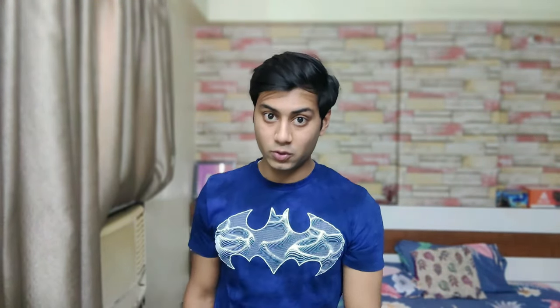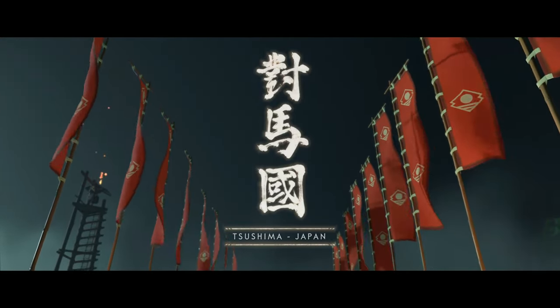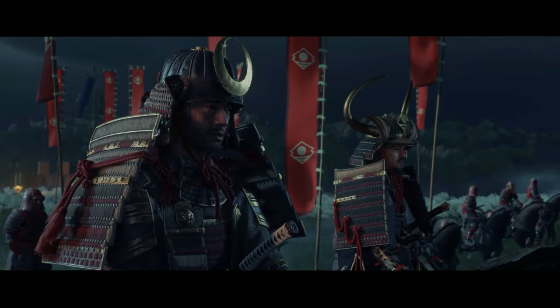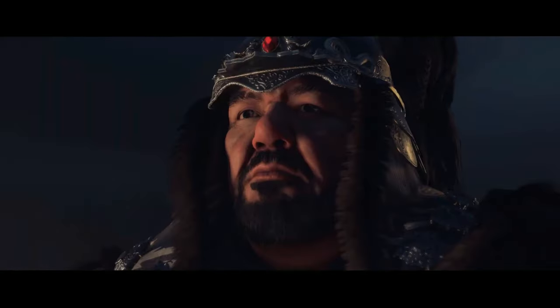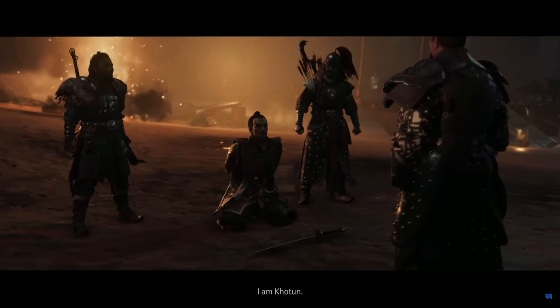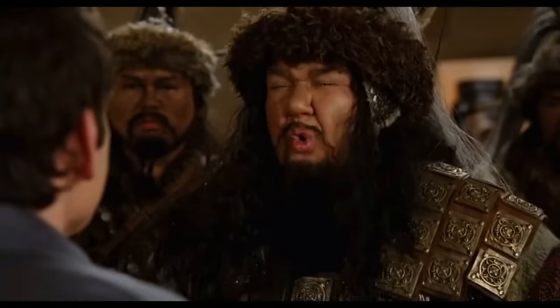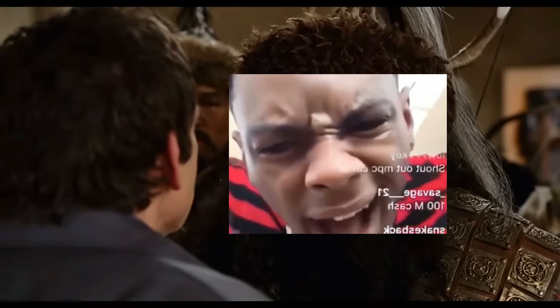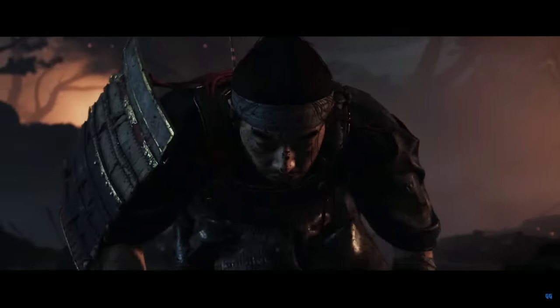The story of Ghost of Tsushima is set in 1274 during the first Mongol invasion of Japan. You play as Jin Sakai, a samurai warrior who rides into battle with his fellow samurai, including his uncle Lord Shimura who is the leader. It is here when we meet the main villain of the game — Khotun Khan, cousin of Kublai and grandson of Genghis. After a big battle, unfortunately the samurai get outnumbered and defeated. Jin gets shot in the back with arrows while his uncle gets captured by the Khan.